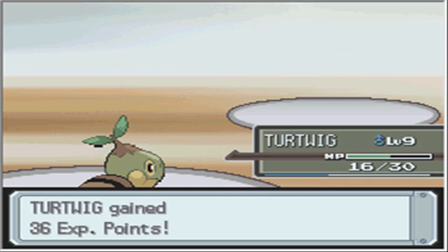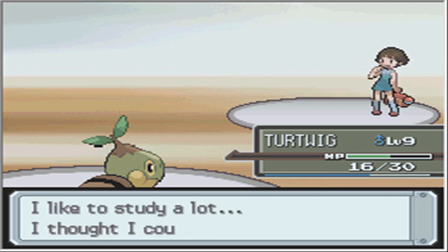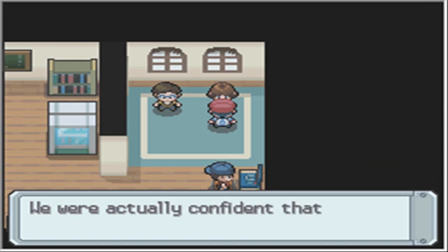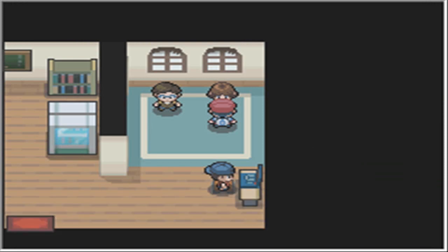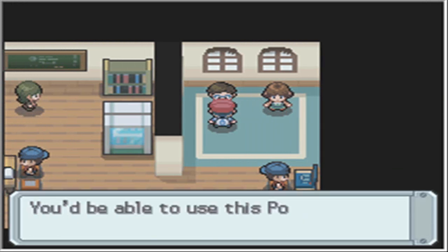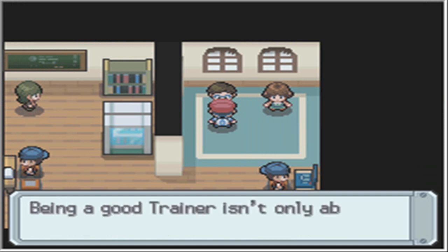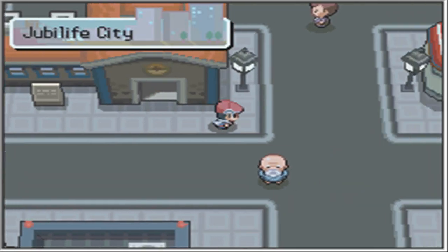Level 6. We leveled up twice with Shinx in this one. Shinx is leveling up pretty quickly. I think it levels up rather quickly in this game - one of the reasons I got it. We got to talk to this guy to get an item? A prize of a potion? Come on, at least it could be something cool. I guess it's good that he gave me a potion.